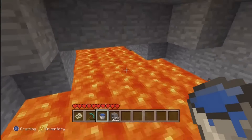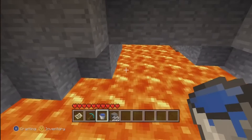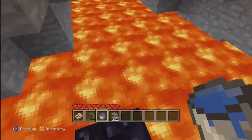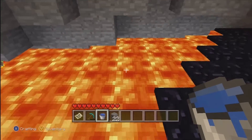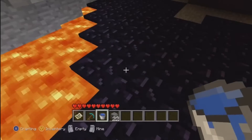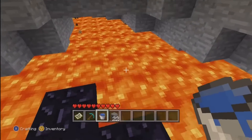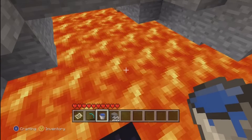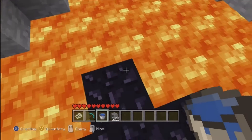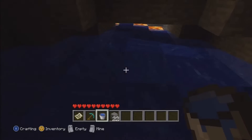First you will need some lava obviously, and you'll need a diamond pickaxe and a bucket of water. You'll want stagnant lava, not running lava, because it won't work that way. That's what obsidian looks like right there — that's what you need for the nether portal, and this is how you get some obsidian.